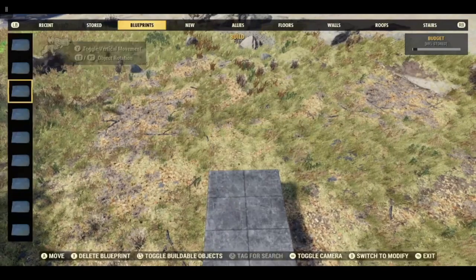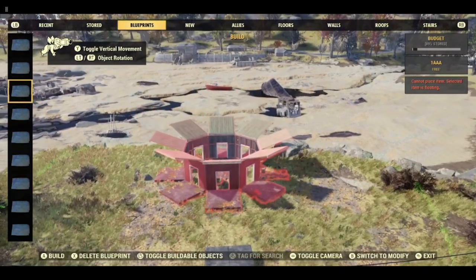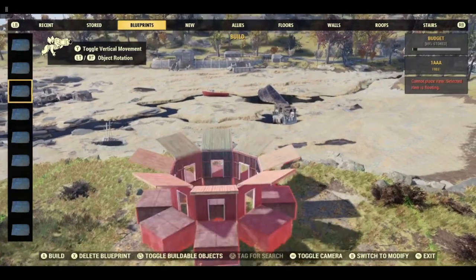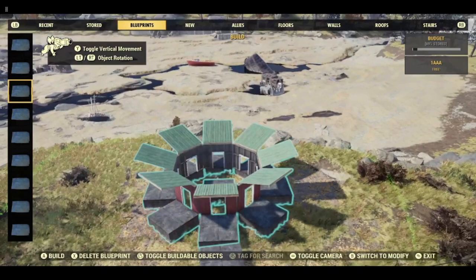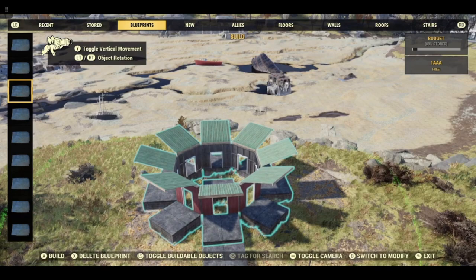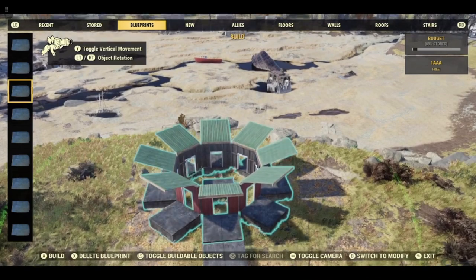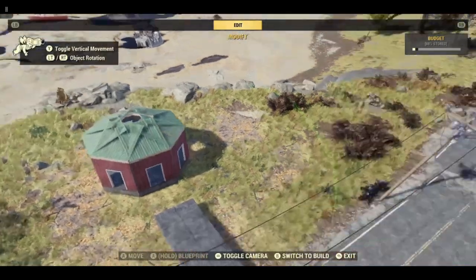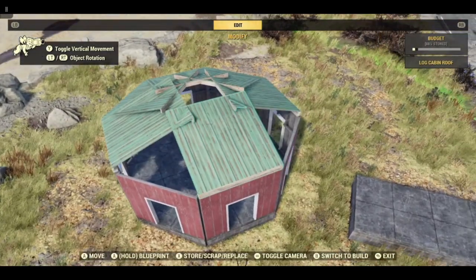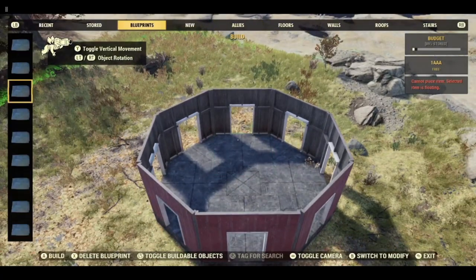We're going to place this blueprint — actually I think that's too far away, we still need room at the back for the conservatory. It's a bit of a pain because you can't see — just use this as a guide to line it up so that you are kind of lined up with the road, and we're going to try and get it as low as we can and then place it. We do not need the roofs here so take these roofs off — try not to delete a foundation, that would be bad.